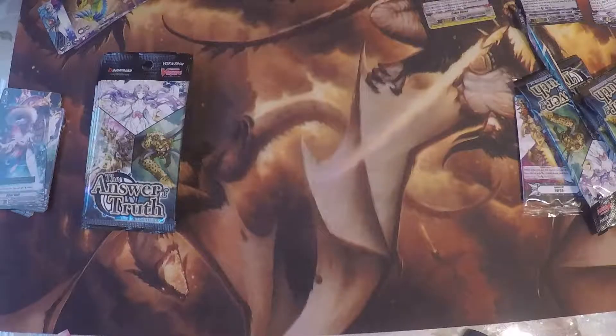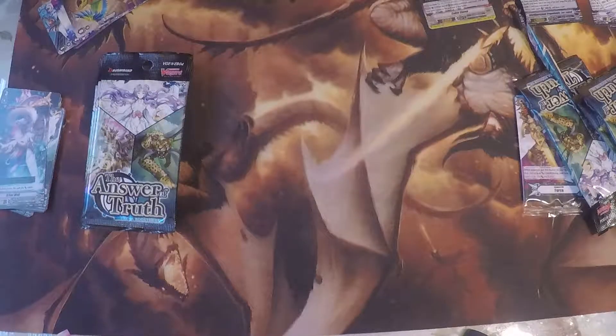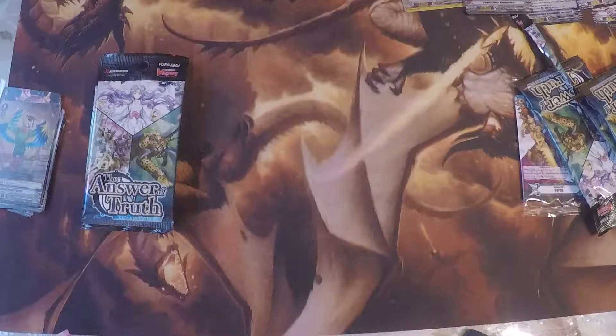Okay, let me read the skill real quick. Auto ability — when placed, if you have Pencil Knight Hamsuk and Pencil Squire Hamsuk in your soul, discard two cards from your hand and you get an Imaginary Gift Excel. Search your deck for one Pencil Knight Hamsuk and one Pencil Squire Hamsuk, call them to rear guards, and shuffle your deck. Interesting! I wonder which of my teammates is going to run Great Nature. I'm curious to see how that's going to go.